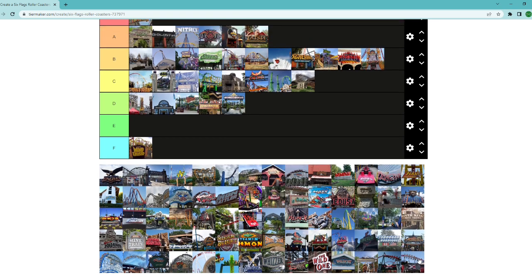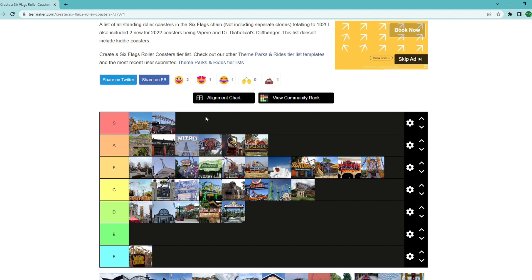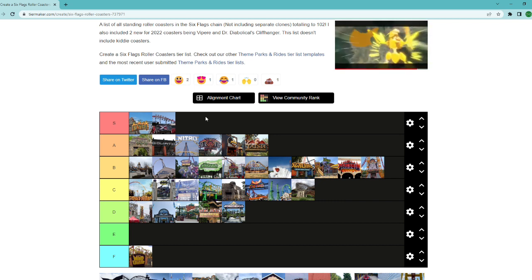X2 at Magic Mountain — going straight to S tier. With the on-ride audio, all the effects, and the insane ride experience — you thought the 4D free-fly seats were crazy? Try doing that over an entire layout, with Metallica playing in your ear on the lift hill. One of the most insane ride experiences ever. You've got to ride X2 to experience it — a POV doesn't do any justice. You won't regret it.